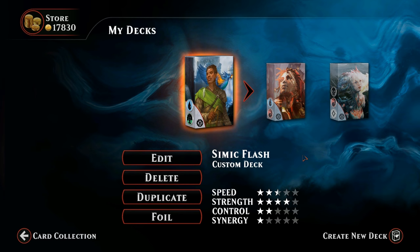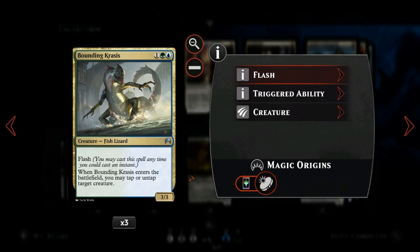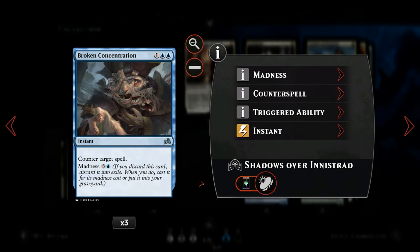Hello and welcome to another Magic Duels gameplay. Today we're taking a look at a blue-green or Simic flash deck because we have a lot of creatures with the flash ability, allowing us to play them at instant speed. To go along with those instant speed creatures, we have some instant speed spells, mostly counterspells, so if we don't have anything to counter we can just play one of those instant speed creatures on the opponent's turn.